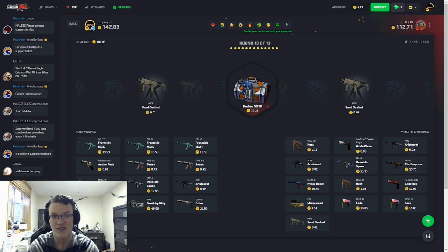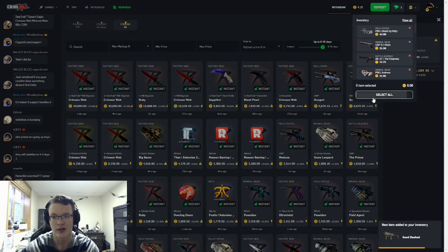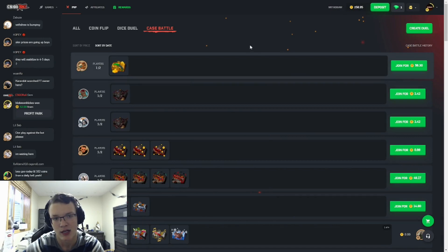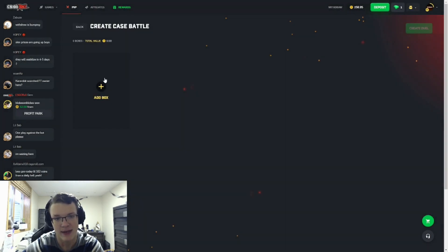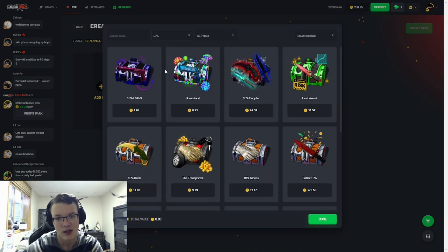We pull the Orion — perfect, 140 to 112. Neither of us pull on the last one, and that's fine because we made a decent 254 coins. We're going to grab that and go back to PVP.